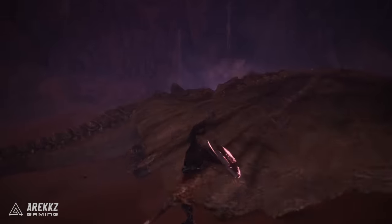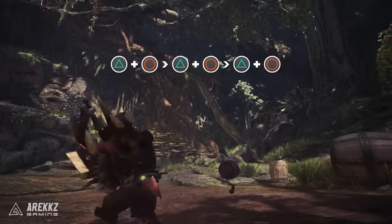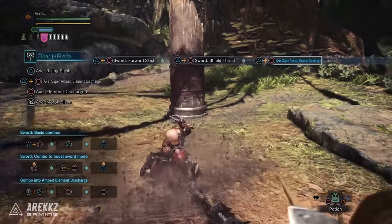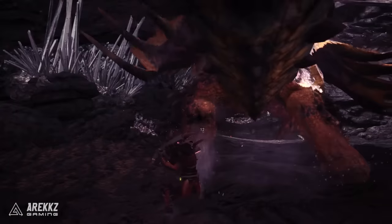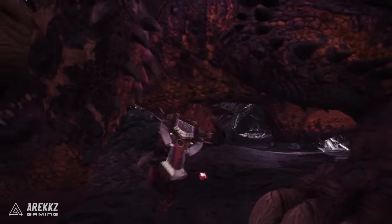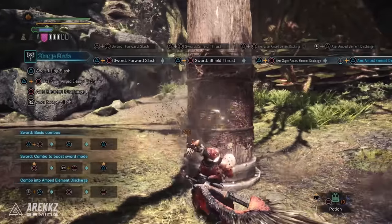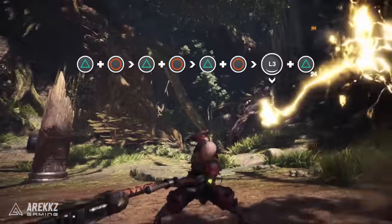Having charged phials and a charged shield opens you up to the most powerful move for the Charge Blade: the Super Amped Element Discharge. Three consecutive triangle plus circle inputs — if you do that now with a charged shield and full phials, you will do this. Not only is it a powerful hit, but it also has a shockwave that follows up. If it's an impact-type Charge Blade, this is an impact wave; if it's elemental, it's relevant to the element. This does consume all your phials, so keep that in mind. It also has a pretty long reach, so set yourself up correctly to avoid missing. Typically use this when you have a guaranteed opening — the monster is down, trapped, or sleeping. If you decide you don't want the SAED, you can cancel into the regular Amped Element Discharge, which only consumes one phial at a time. During the windup animation, pull back and press X to cancel into the standard version. Note that 'back' is relative to where your character is facing, not your camera.